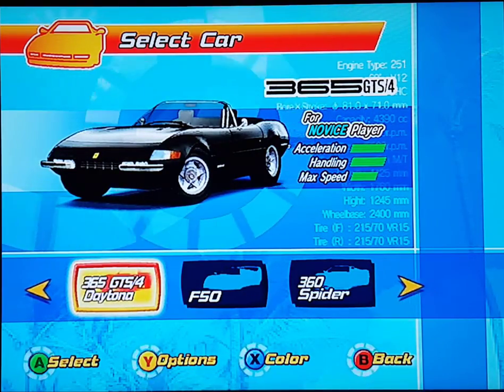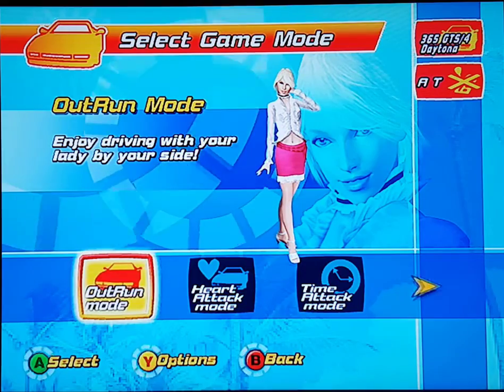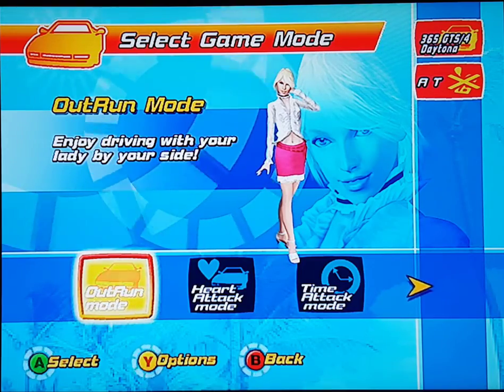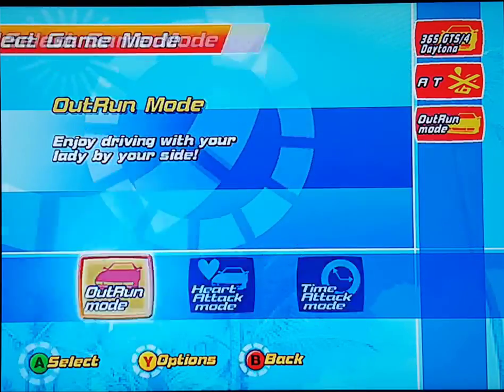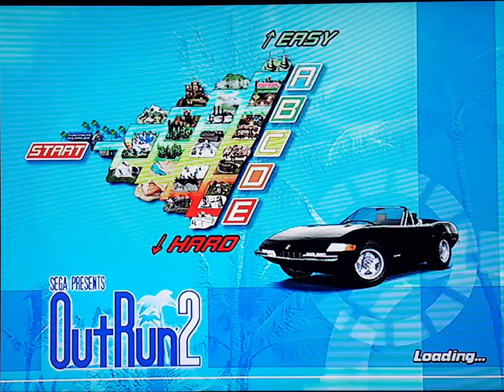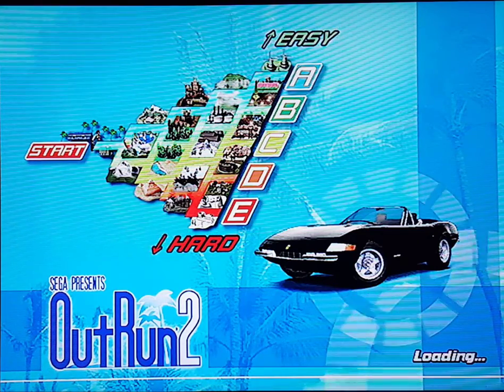As I was saying, this is a conversion of the arcade, and I would honestly see it as arcade perfect. I remember getting this on the Xbox, then I was on holiday at some caravan park and I saw it in the arcades and it just looked identical. You've got different modes: OutRun mode, which is similar to the arcade; Heart Attack mode where you pick up hearts; and Time Attack mode. Let's just go for OutRun mode to begin with. Music — we'll go for Splash Wave. This is such a good conversion. The second one, OutRun Coast to Coast, didn't seem to play quite as smoothly as this one.